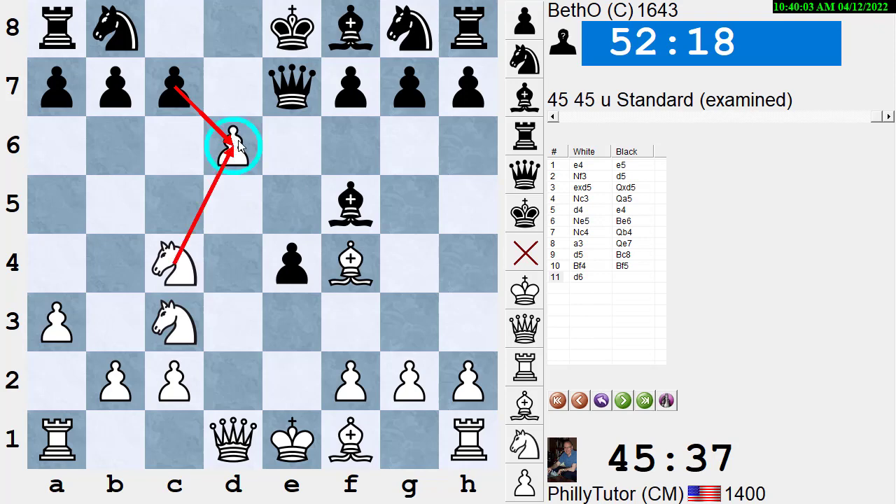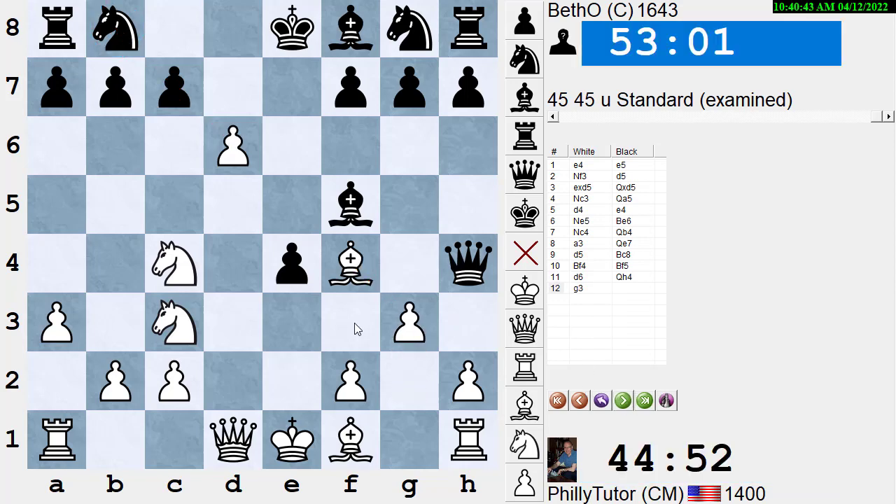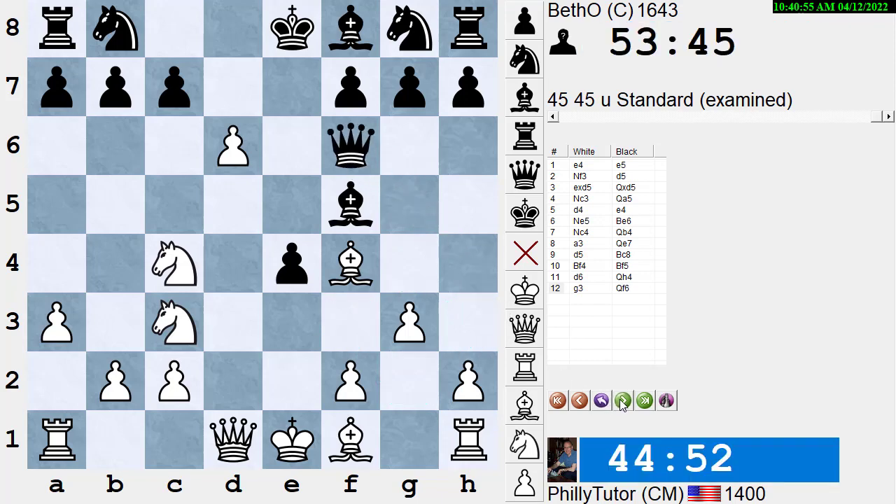The engine plays Bf5, moving the bishop again to overprotect the e-pawn. I have a pleasant choice between d6 or Nb5. I play d6 — if he takes, I take with the knight, forking his king and his bishop. But if he moves the queen, I can take on c7 or look for an even better move. He plays Qh4, hitting my bishop. I could take the pawn on c7 and if he takes my bishop, I take his knight with check — but I'm only winning a pawn, and I'm out for bigger fish. So I want to save the bishop and gain time. I choose g3.